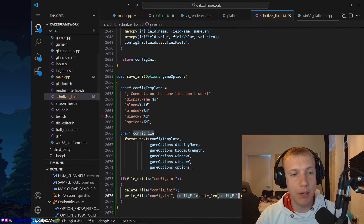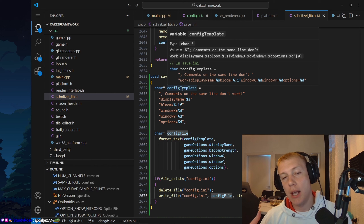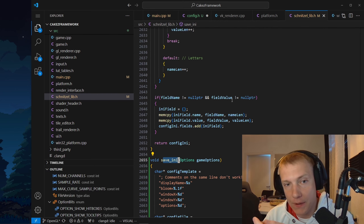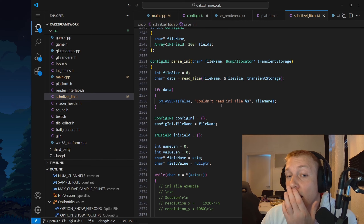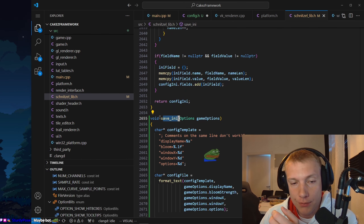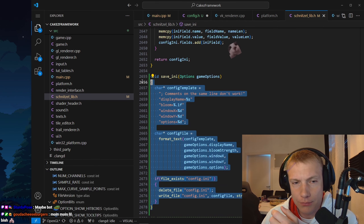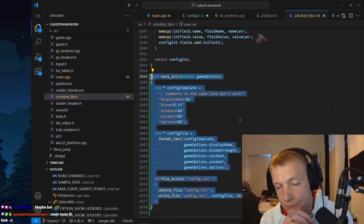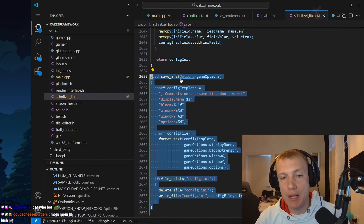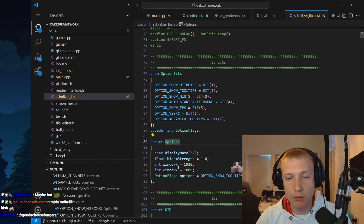If file exists config dot any, then we delete the file, and then we write file config dot any.